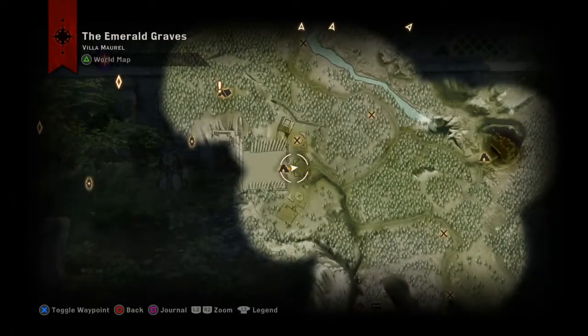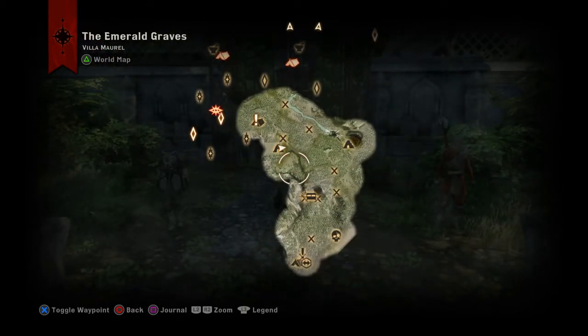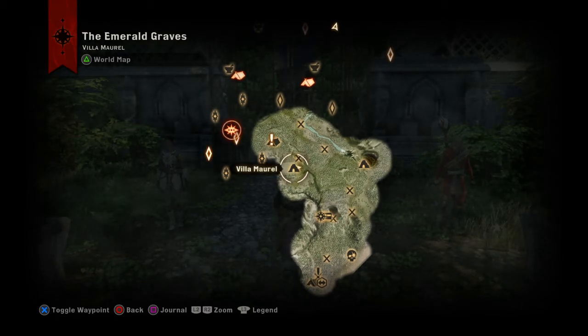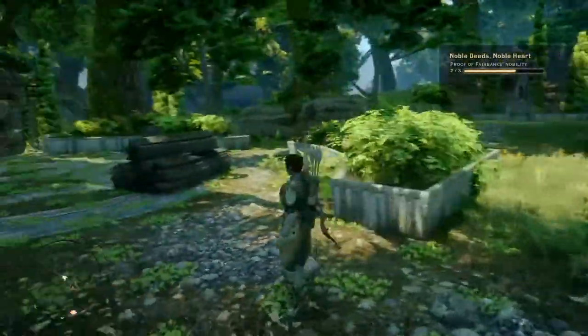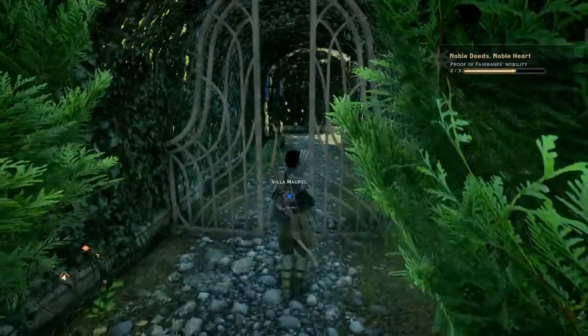What is up you guys? I'm here today to show you an exploit on how to get the amulet of power for Vivian as many times as you would like. The location is Villa Morel, which is located in the Emerald Graves. Now you will have to complete the mission inside to obtain the amulet of power.